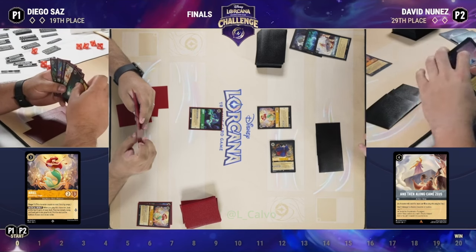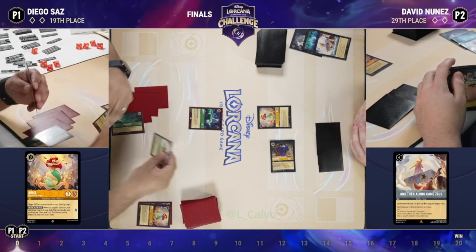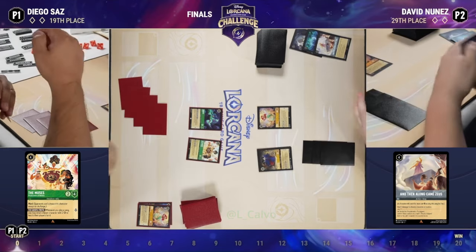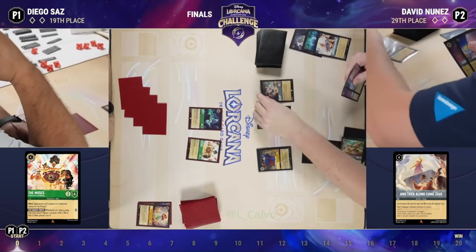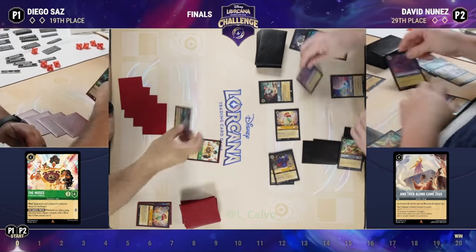Ariel picks up A Whole New World and allows the Queen to sing Along Came Zeus. You're seeing the Queen really get a lot of work done — the fact that that's such a high cost but you got it in on turn two. The Muses are set up for Diego as well, and it looks like the Deceiver is going to get taken out by Strength of a Raging Fire.